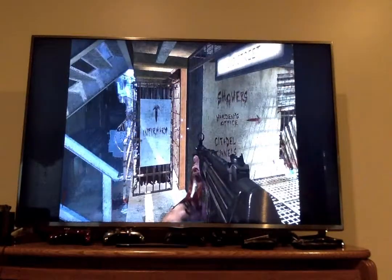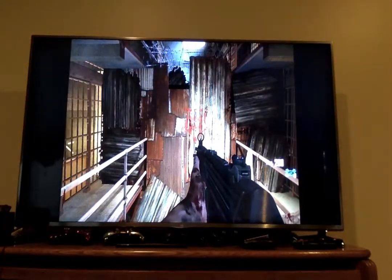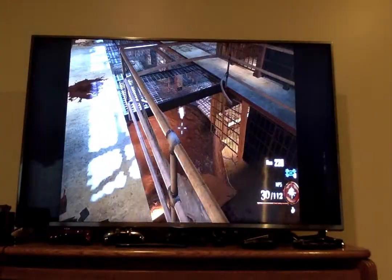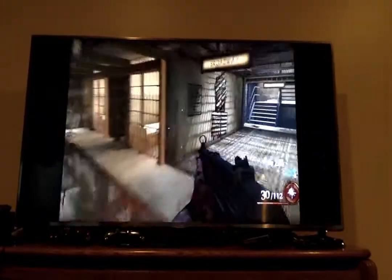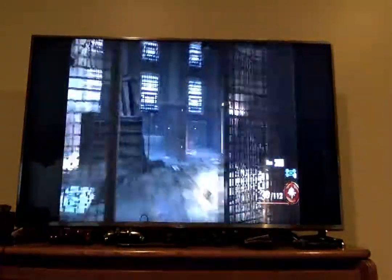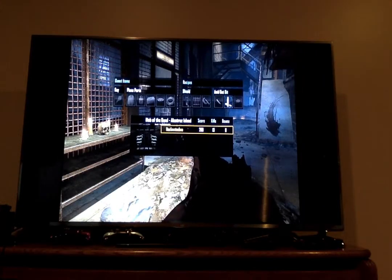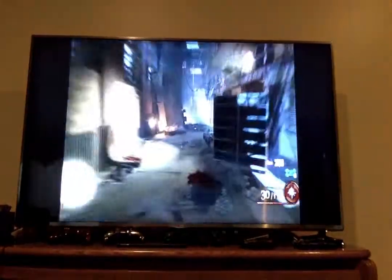Over here, the infirmary is upstairs, the warden's office, Citadel tunnels, the showers. This is actually cool because you can feed zombies to this guy — it's actually a hound. The hound comes out once you feed it zombies. Also, my TV cuts off a little bit to the left so I'm actually on round two. You can also see there are plane parts, a shield, and the acid gat. There's also a key item in the warden's office. It is pretty cool.